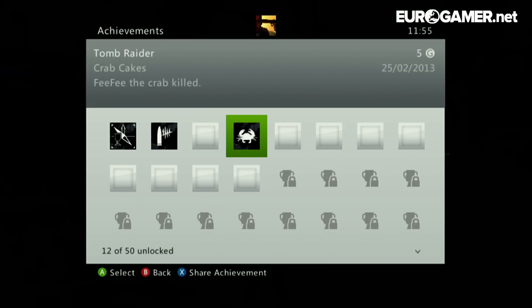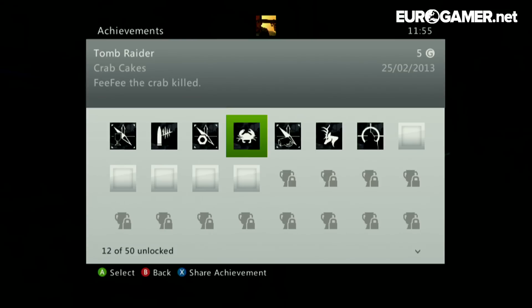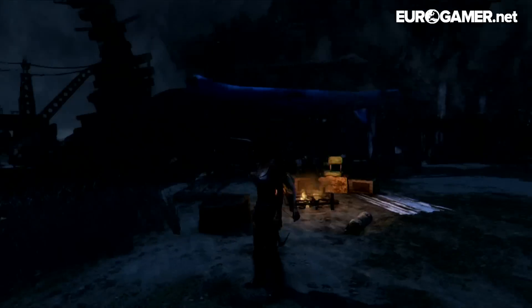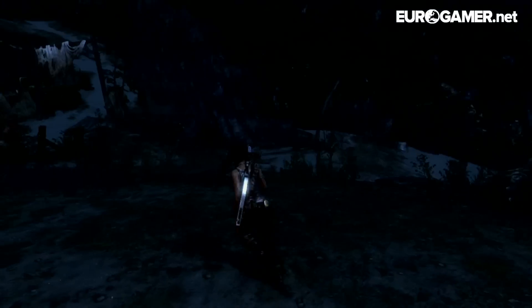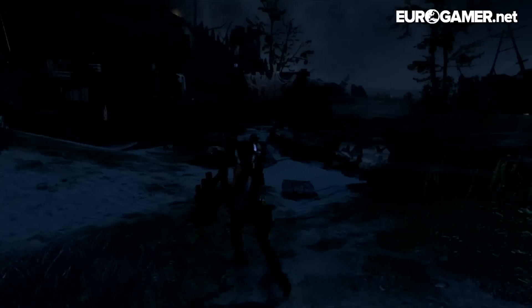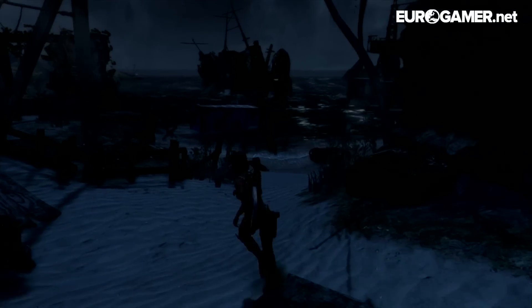The achievement is called Crab Cakes — Fifi the Crab Killed. I wasn't expecting to get the achievement; like I said, I stumbled across it by accident. I have no idea what Fifi the Crab is. I did a little bit of research and it seems to be some kind of Tomb Raider meme that's going around on the Tomb Raider forums.